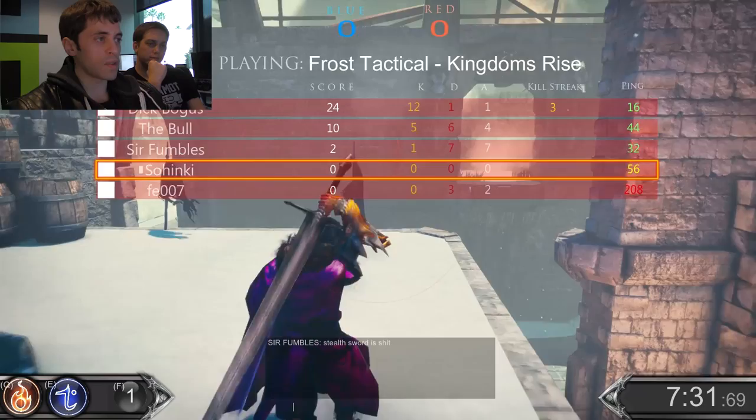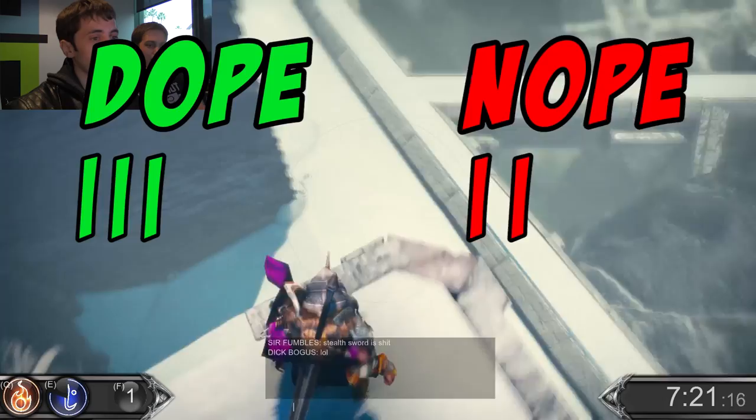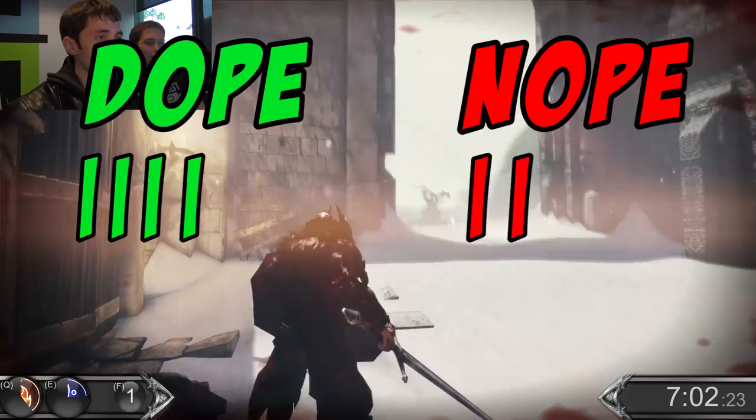I kinda wanna nope wherever your health is — I can't even see it. Yeah, you can't see the health. You used to be able to see how much health you had. Bring back the old version that we had in cage match. Noping that. Oh yeah, fireball kill! Nice fire snipe. I will dope the fire snipe. The teleport-y fall trick no longer works — I think they fixed that.